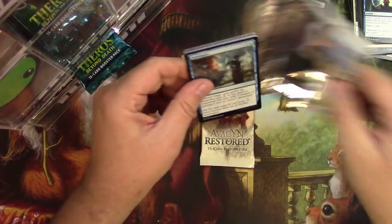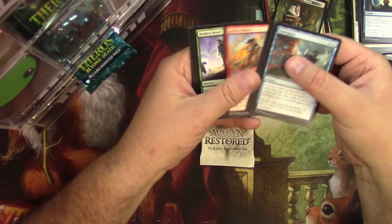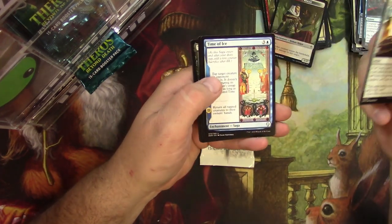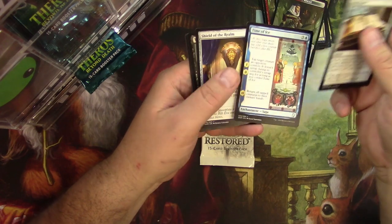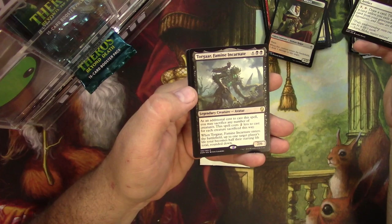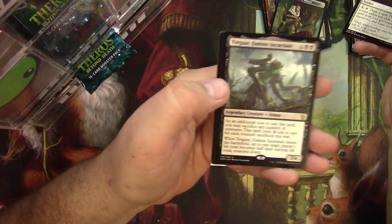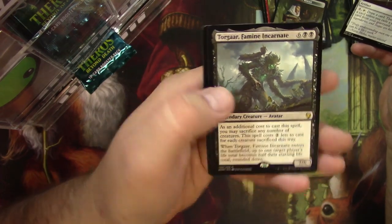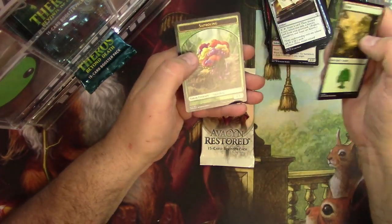Dominaria for Peter. There's his Tome. Time of Ice — like the Sagas. Shield of the Realm. And a Torgar — Famine Incarnate. Doesn't he look like he goes hand in hand with Hogak? I think so.